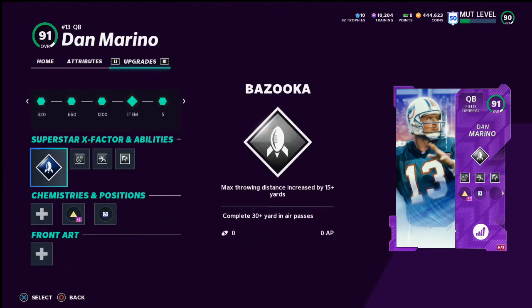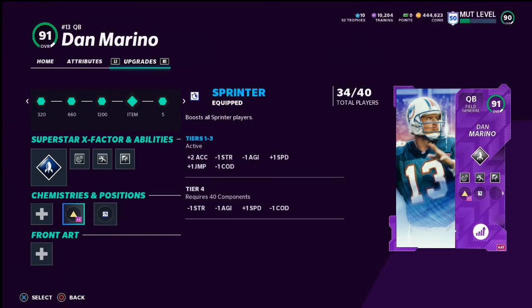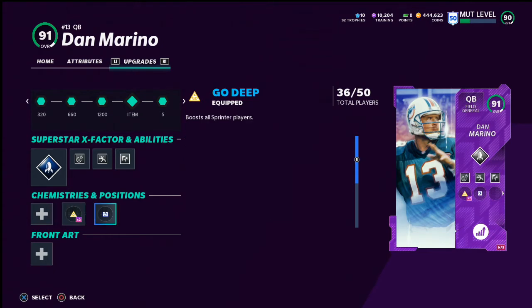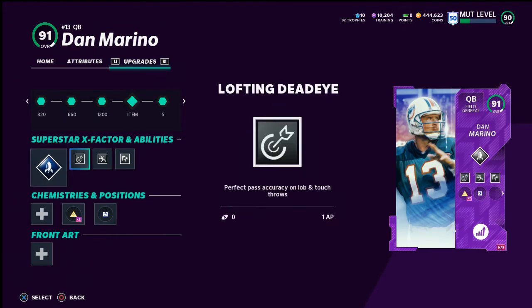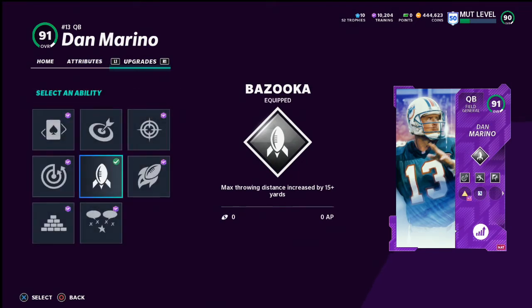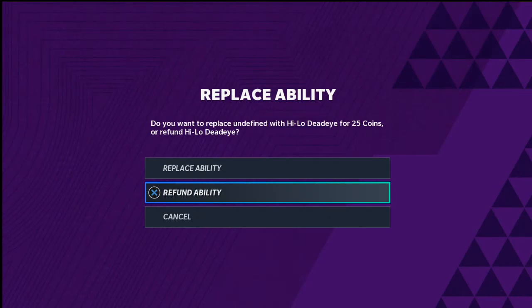The first thing I would put on him personally is go deep or sprinter — we all know by now these are really good chemistries to have. But what I really want to focus on is Bazooka. I've also messed around with Hilo Deadeye, which is okay, but I find I get more out of Bazooka, so that's why I'm going Bazooka.